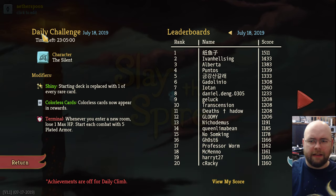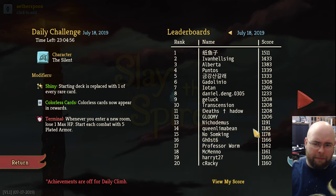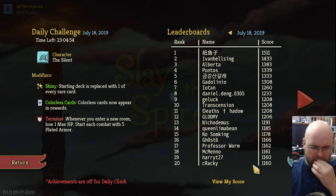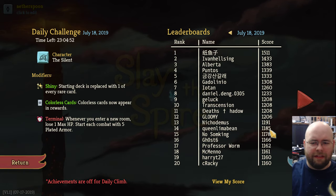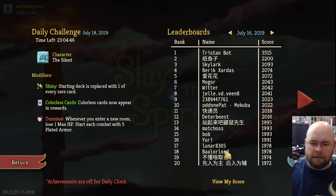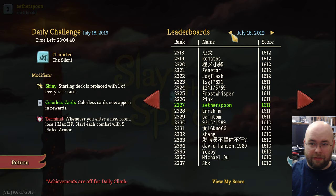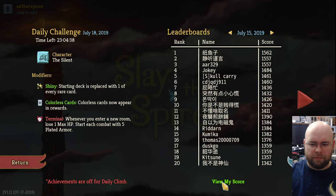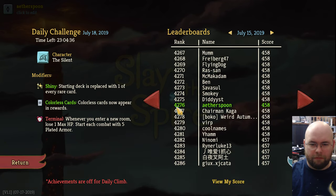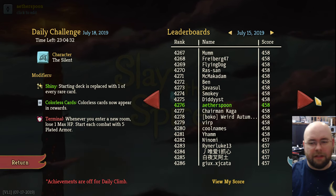For the daily climbs, there's a leaderboard that gives you an idea of how well people are doing. Usually I'm off in the 1,000-plus range. The last one I recorded, I ended up in 2,327th — usually I'm much lower, more like 4,000. Although that was a failed run, but still, you get the idea.